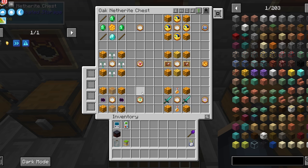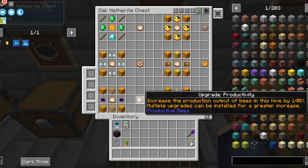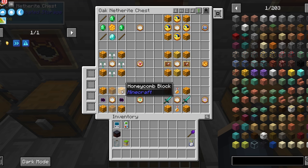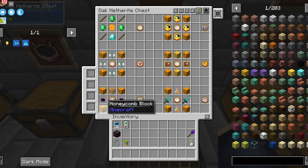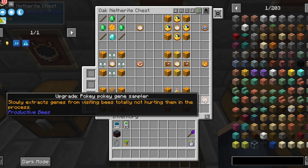The next one is only attainable after defeating the ender dragon, because you need draconic chunks. The upgrade productivity increases the output of the hive by 140%, and it's stackable. You'll need four honeycombs, two honey blocks, two draconic chunks, and an upgrade base.